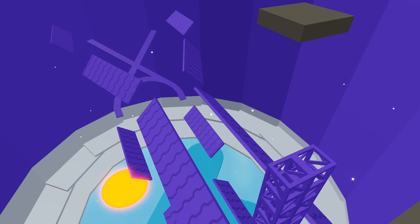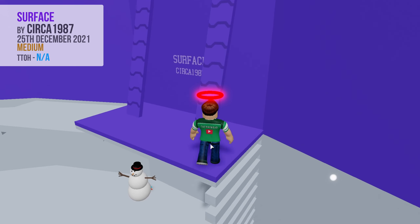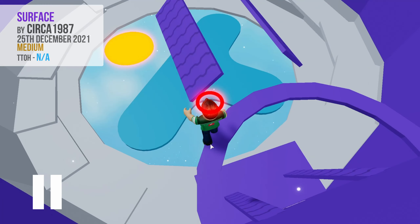It features one truss, 12 conveyors, and two paths. To begin, jump onto one of the high sloped conveyors, and ride it to the top, before jumping over to the ring shaped platform. Note that this is a symmetrical section, so pick whichever route that you like.